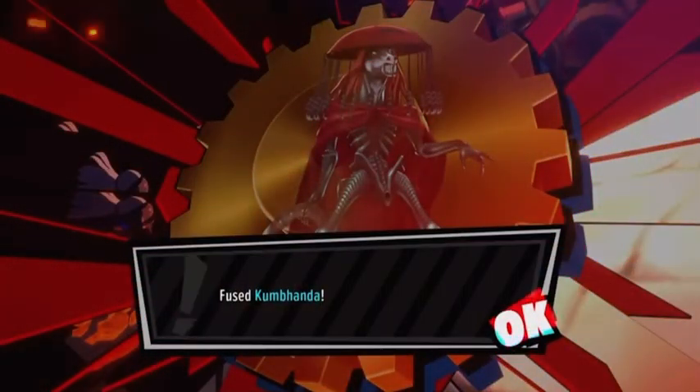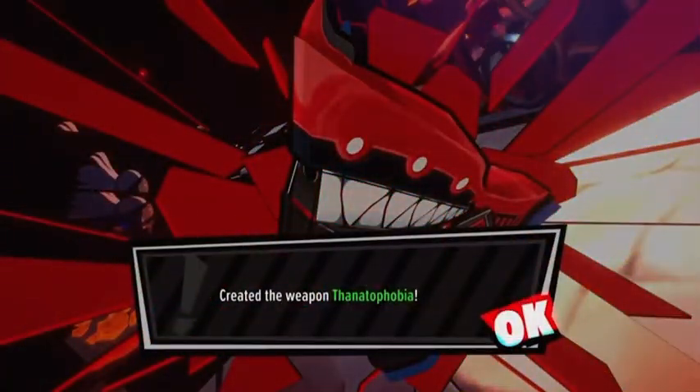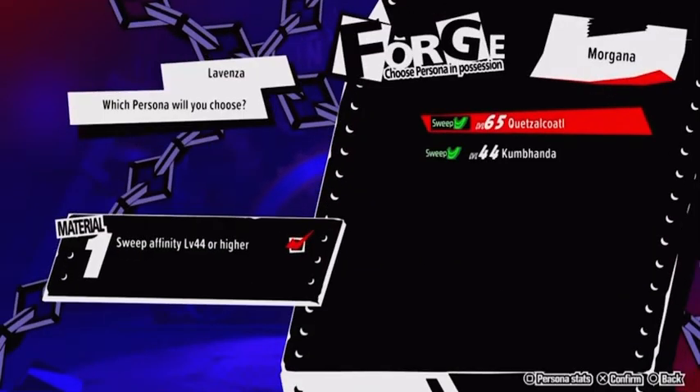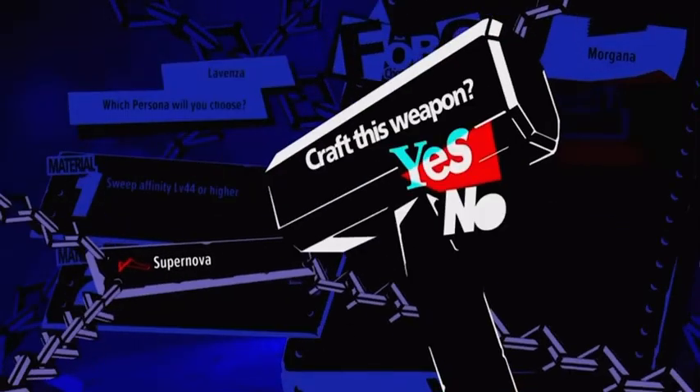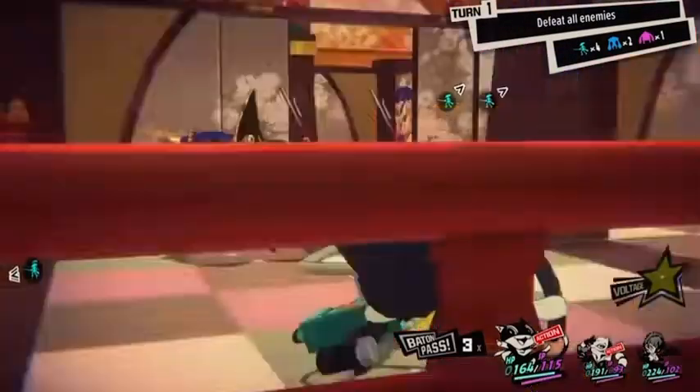And if you want to get the most out of your team in combat, head over to the Velvet Room, where you can fuse personas to create new ones, as well as craft new powerful weapons. To create a new weapon, you'll need two personas that fit the requirements of the weapon you want to make. Once you have the necessary personas, you can fuse them together to make a unique weapon that you can't buy in the store. How's that for heating up the battlefield?